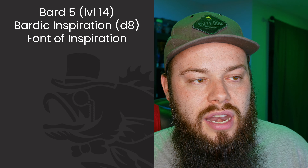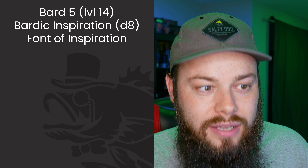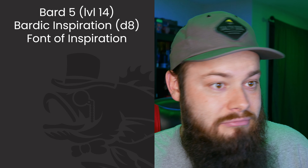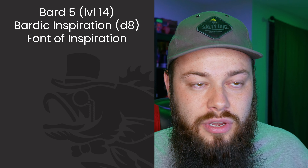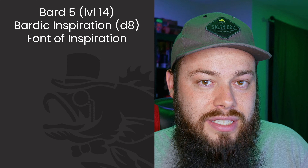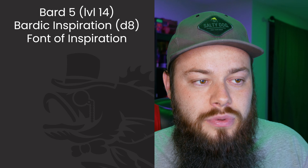I'm stopping Bard here, but note that Bard 6 gives Additional Magical Secrets — two spells from any list. If you want that, all you lose is Sorcerer 8th-level spells. There's a fork in the road depending on your preference. I'm personally going for 8th-level Sorcerer spells, but grabbing Additional Magical Secrets first and then returning to Sorcerer is a perfectly valid path.